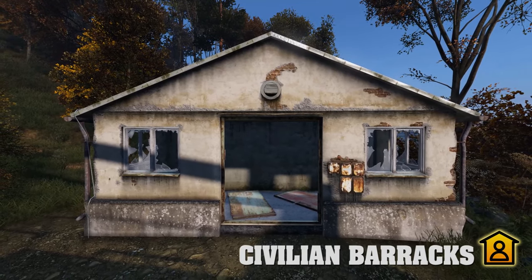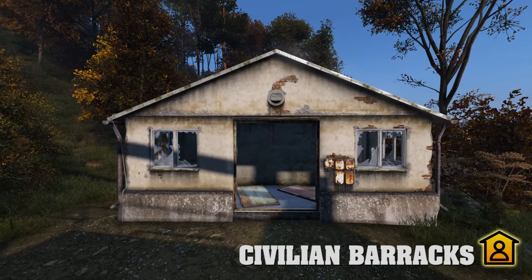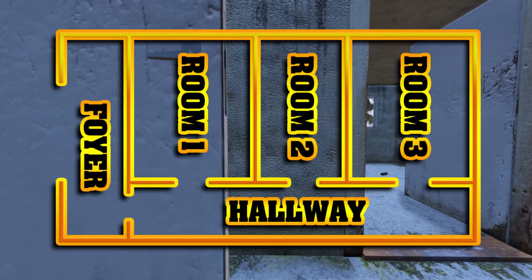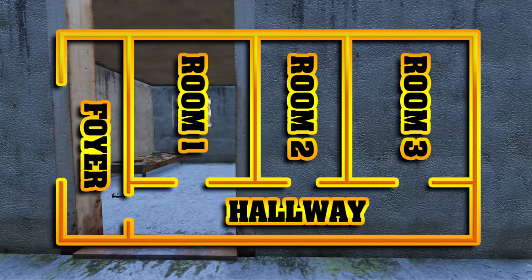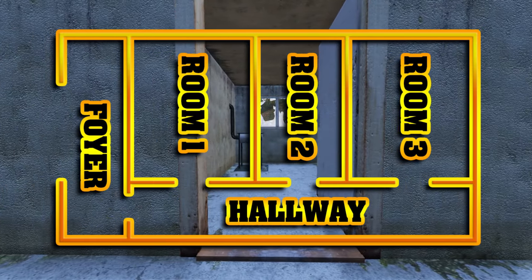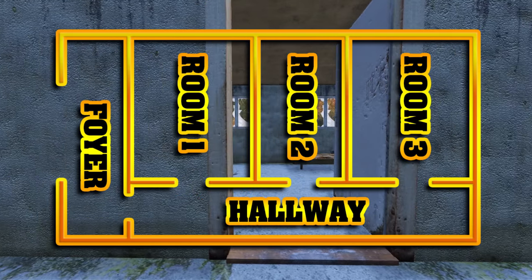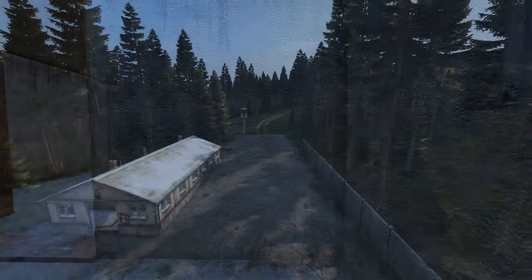Civilian barracks can be found in towns, campgrounds, and other industrial locations. The dilapidated facade of these buildings gives the player the misleading impression that this long abandoned building would have been combed over like a pervert's toupee. But that's where you're wrong, Bambi. It is 100% possible that you'll leave one of these buildings with an assault rifle and other gear. Most of the loot here spawns on and around the beds, in corners, on top of the wardrobes, and on and around the cooking stove in room two. Don't forget to check the foyer and hallways for smaller items you may have missed.